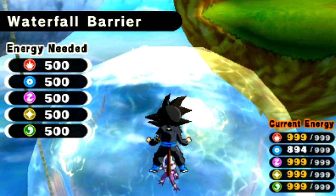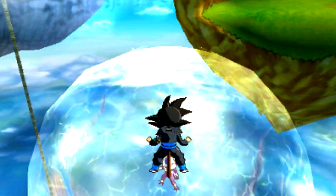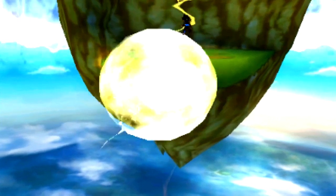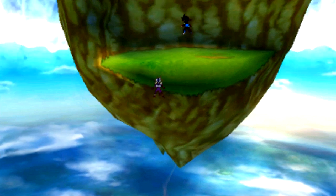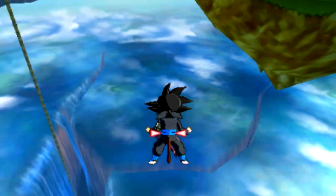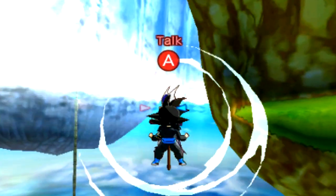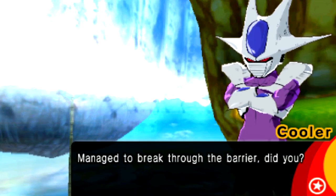We're going to go ahead and unlock this barrier. As you can see, Cooler is chilling right there in the center of this weird little bubble thing. It's a little bit eerie, just under this entire waterfall — he lies within. Go ahead and talk to him and it's going to activate a sub-event. Here he is — Cooler, my boy. This is so cool.